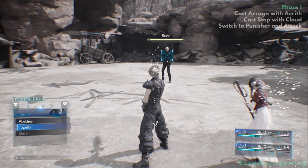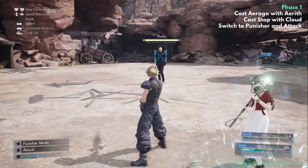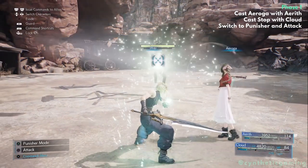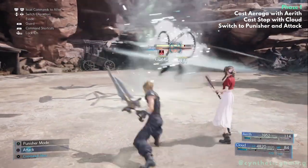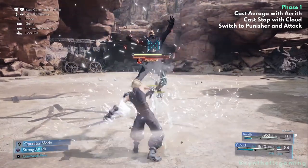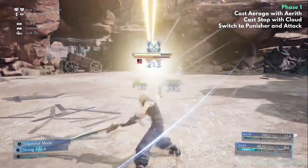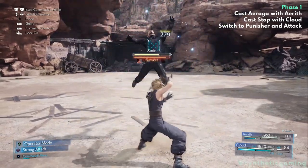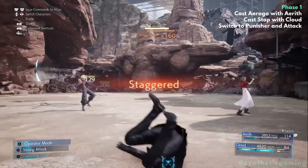Begin the battle by casting Aero with Aerith. When Aerith finishes her dialogue, immediately follow up by casting Stop with Cloud. This timing window is crucial as Aero takes a fraction of a second before it actually pressures Rude. Once pressured and stopped, switch to Punisher mode and use basic attacks until staggered. Once staggered, continue attacking until you push him into phase 2.